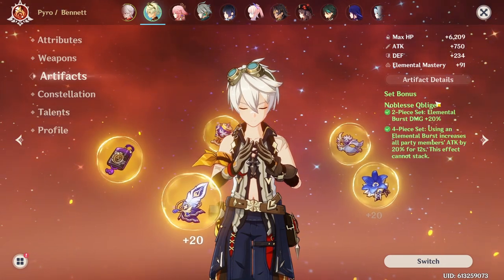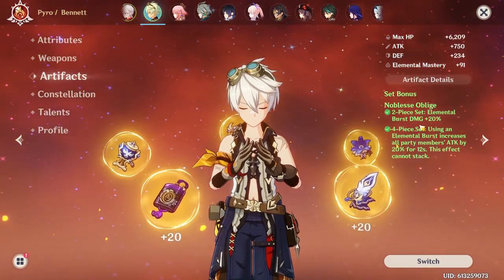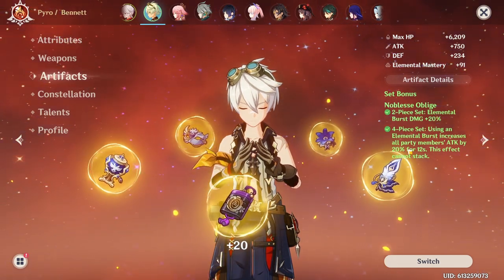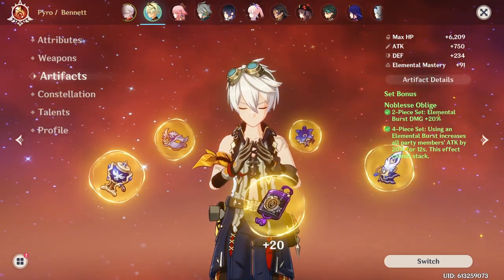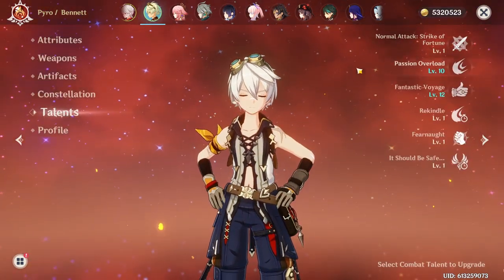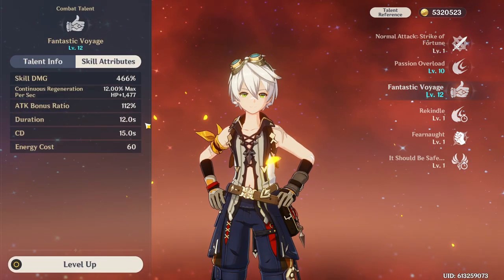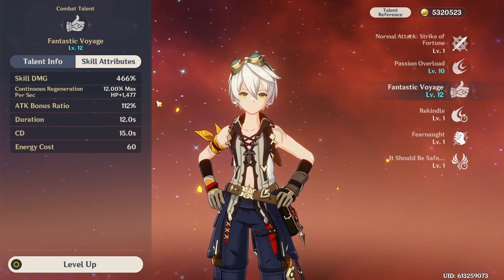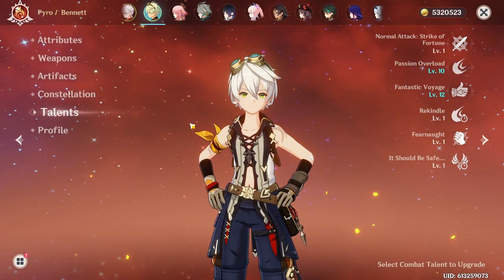So normally for artifacts I go for the Noblesse Oblige. It increases his elemental burst by 20%, which I honestly shouldn't really care about, but it also increases the entire party's attack by 20% for 12 seconds. And if you don't think that this is his best-in-slot, look here — the duration of his burst is 12 seconds. So once you have enough energy you could keep this buff up 100% of the time.